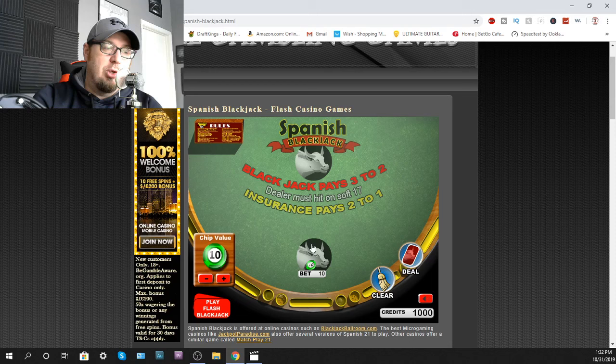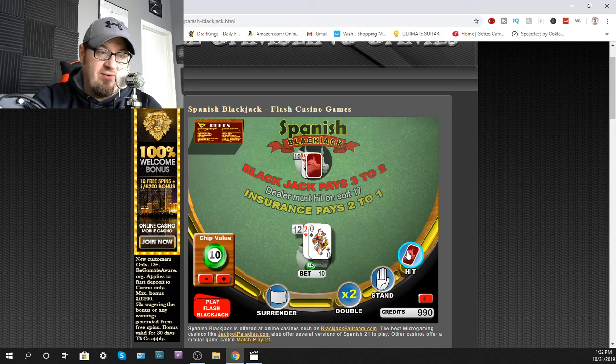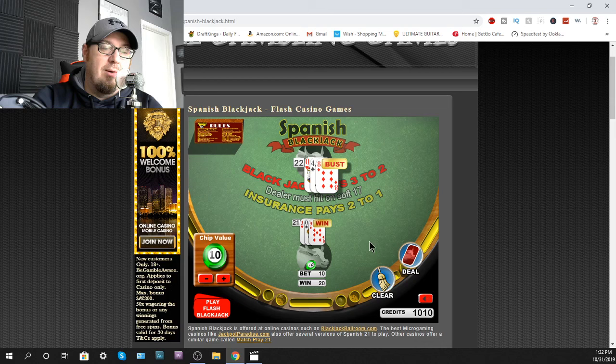If they had a side bet up here for the dealer match and all that stuff, you would play that. Unfortunately, I couldn't find it. But this is a simple Spanish 21 and I'm going to hopefully get some of these hands that will show you how to play it. So let's click deal. Okay, I've got a 12 against a 10. I'm going to hit that. 21! Got lucky right there. Player wins.